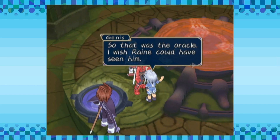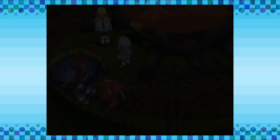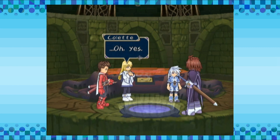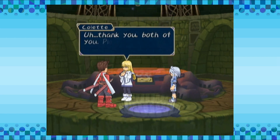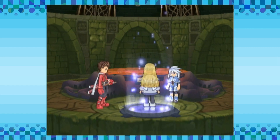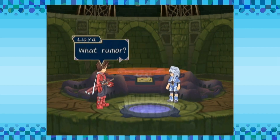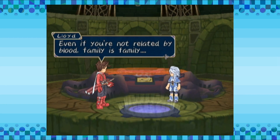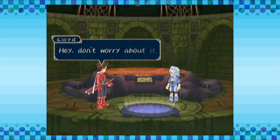So that was the oracle. I wish Raine could have seen him. Colette must now go on a long journey to search for those seals. You've received the oracle — then let us leave now, Chosen. We're going on ahead. Thank you, both of you. Please stop by my house later. She left. The rumor was true. What rumor? That Colette is the daughter of an angel, not really related to her current father. Even if you're not related by blood, family is family. At least, that's what I think.